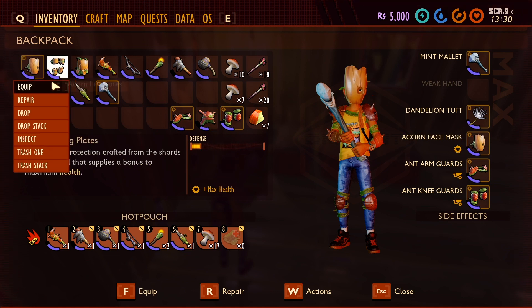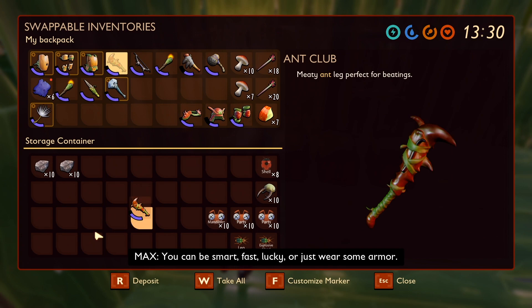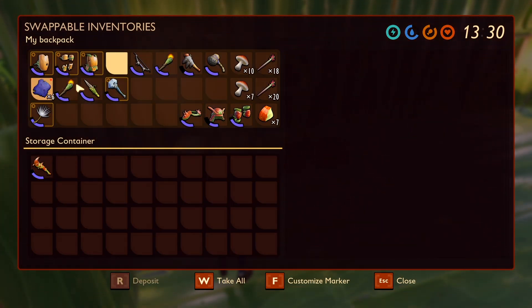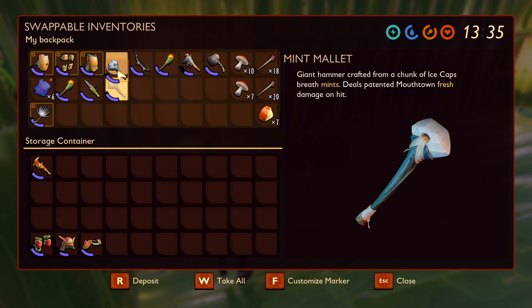I got the ant arm going — okay, I can re-equip these because I'm done building for now. I really don't want to build anything else for a very long time. But we do need a dew collector over here.